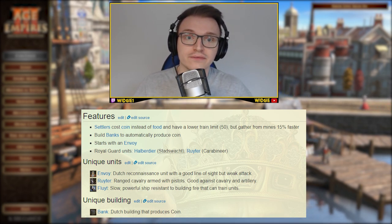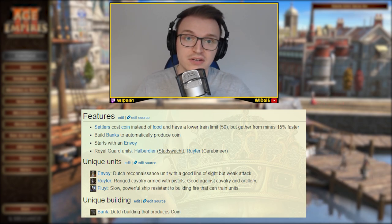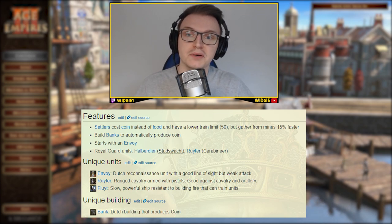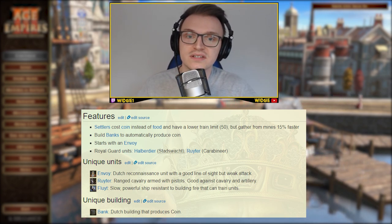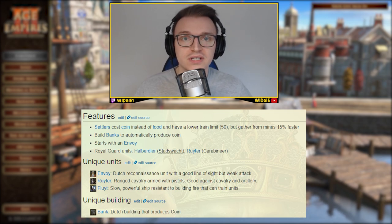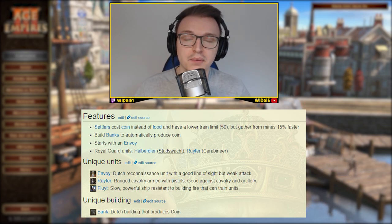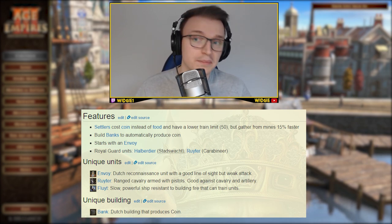The Dutch build banks to automatically produce coin — similar to a Kancha House for the Inca or Torps for the Swedes. It's a building that automatically gathers resources indefinitely. Banks play a super crucial part in the build order, which we'll cover in step three.